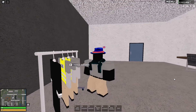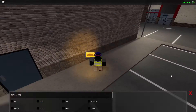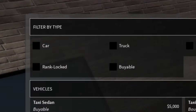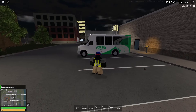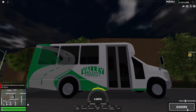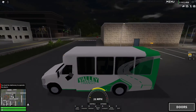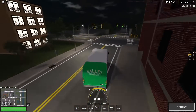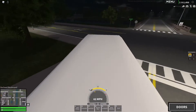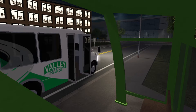Moving on, there's a new civilian job with different uniforms. This place used to be called a taxi limo station — it's been changed to Valley Transit. There's a new bus here called the Valley Transit shuttle bus. It's quite expensive at $87,000. You have doors that will open, and there are multiple bus stops around the county where you can roleplay with it. This bus has a total of 19 seats including the driver's seat, and it has a very nice interior.